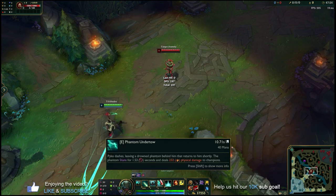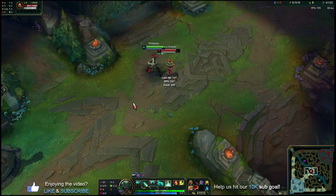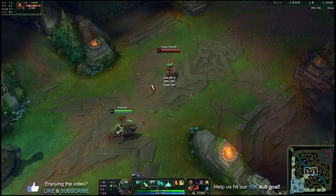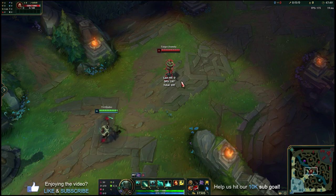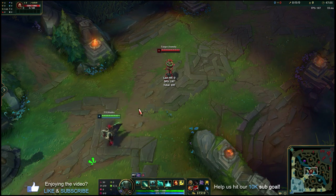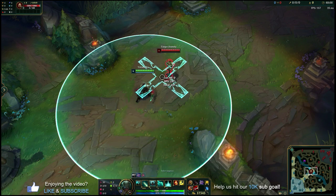A couple things about the R hitbox: it's shaped like an X, but the hitbox is fairly forgiving. You can hit people in a pretty wide area, and the center I'd treat more like a big circle than a true X. There are edges where if you cast it on someone almost out of range, you might still clip them on the corner of one of those X arms. It gives you a bit of leeway and extension on your cast range.